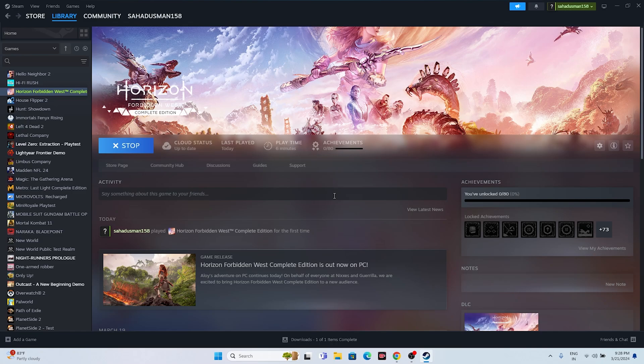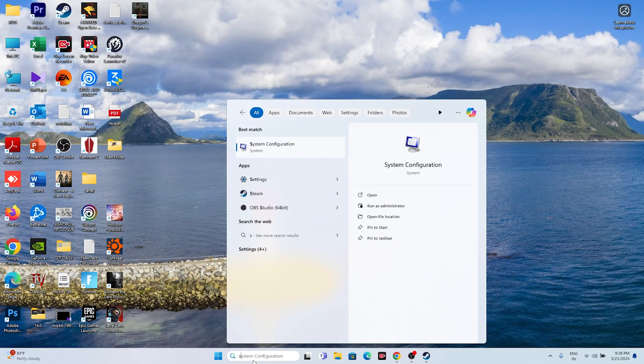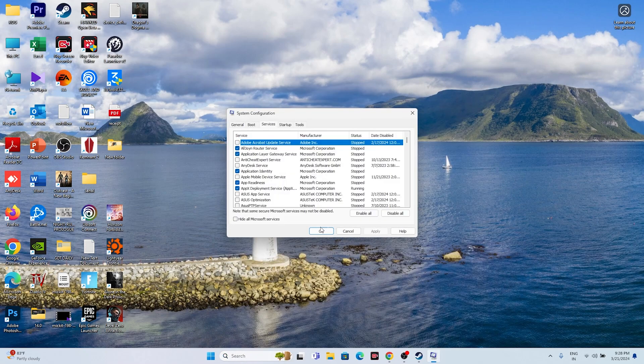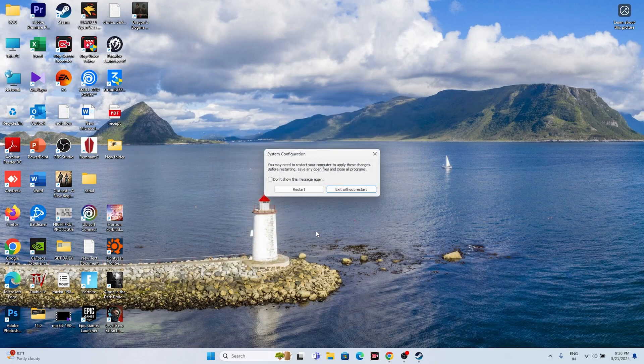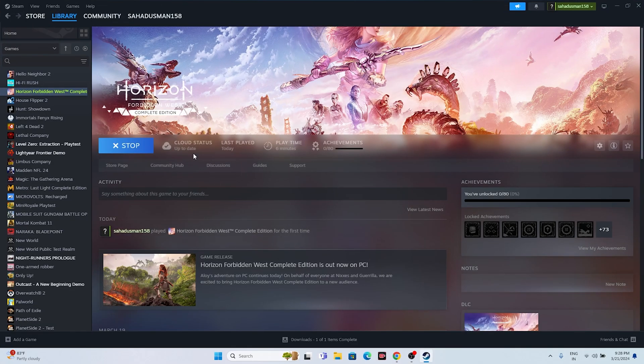The next step is to perform a clean boot. Go to System Configuration in the search bar, go to the Services tab, click 'Hide all Microsoft services', then click Disable All, then Apply and OK. Choose Exit without Restart, then go back and try launching the game.